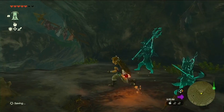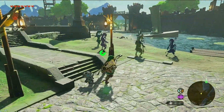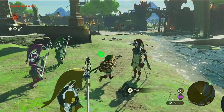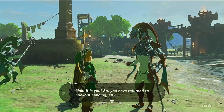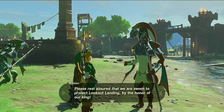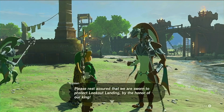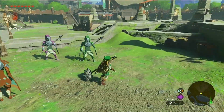We've got Zora here now. Hello there. Link, it's you. So you have returned to Lookout Landing? We have the Zora Brigade, sent here by order of King Sidon. Please rest assured that we are sworn to protect Lookout Landing by the honor of our king.